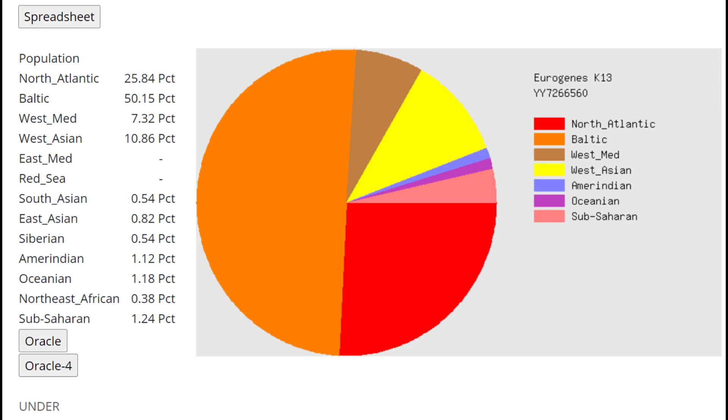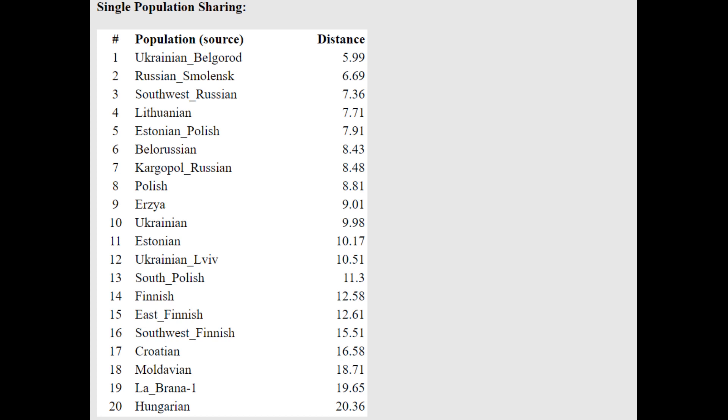This is what he scores with Eurogenz K-13: a lot of North Atlantic and Baltic, but also way too much West Asian. 11% West Asian is not typical for any modern Ukrainian or Russian to score. I score a lot of West Asian but only around 7% — this guy is scoring 11%, which is a pretty crazy high number. With the Oracle, he's closest to Ukrainian Belgorod and Russians from Smolensk.